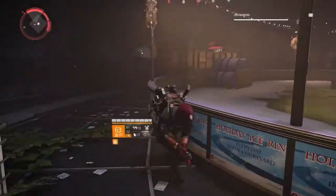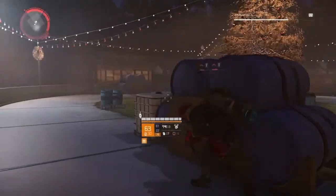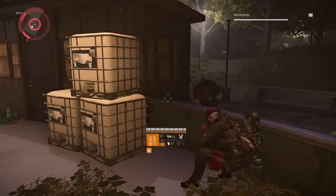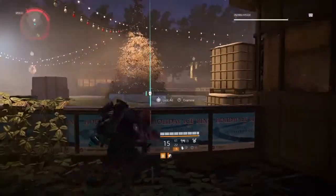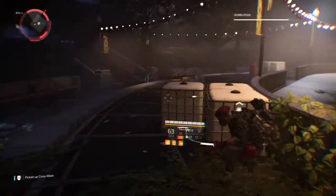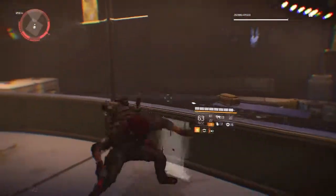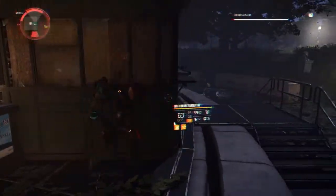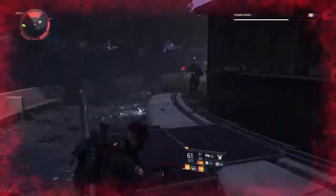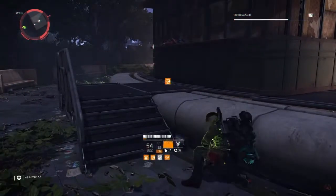That's one hunter over there. Stay calm when you're fighting — you don't get any benefit from being stressed. Try to stay in cover as much as you can. That's one hunter down — that's the Cross mask. Got shot from someone over there; it looks like there's a sniper here so I really need to close the distance.